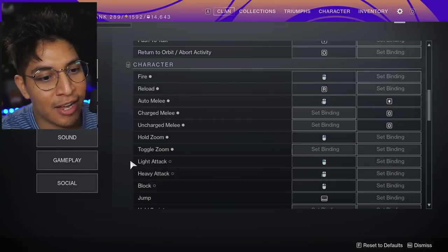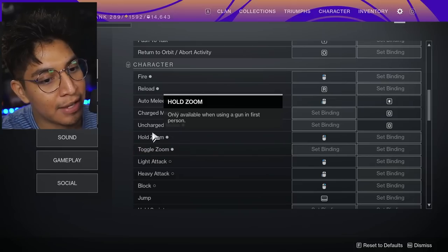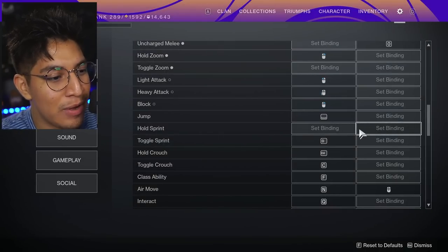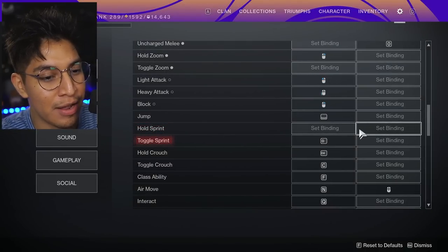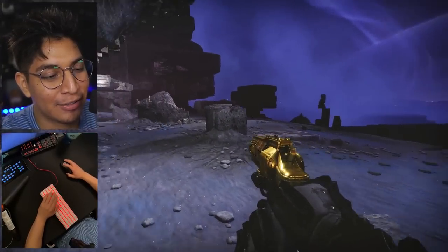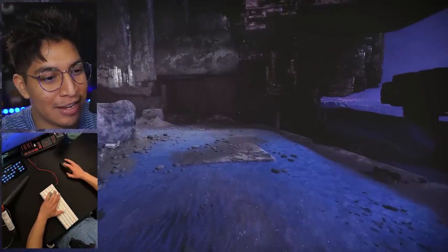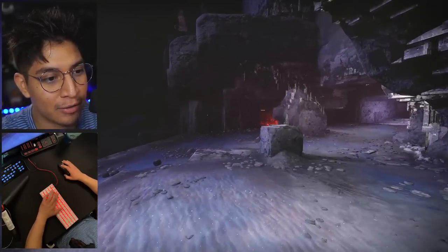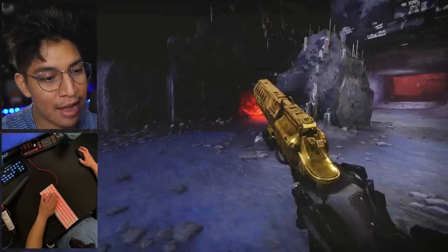For zoom, use hold zoom — not toggle. Destiny 2 is a fast-paced arena game; toggle zoom is better for a slow-paced game. For sprint: I used hold sprint for years on MnK, but in Destiny you're always sprinting, so it got tiresome. Toggle sprint is the way to go. It also allows you to slide more consistently — with toggle sprint you get far fewer dead slides than with hold sprint, which is a meaningful in-game advantage.